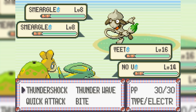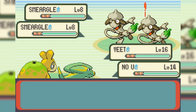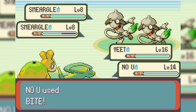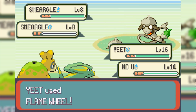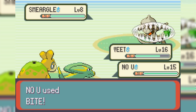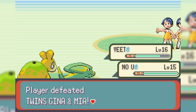On our way to Rustboro City, we run into a double battle with a couple of Smeargles, which is actually kind of scary. I thought we'd be okay since we outspeed them, but these Smeargles actually outspeed us — which makes no sense. One Smeargle uses Follow Me while the other sets up a Focus Punch, which is super scary. We take out one Smeargle with a combination of Bite and Flame Wheel, but the other has a free turn to set up and use Focus Punch on No U — and it does literally nothing. We were overleveled enough. Grinding is definitely worth it, guys.